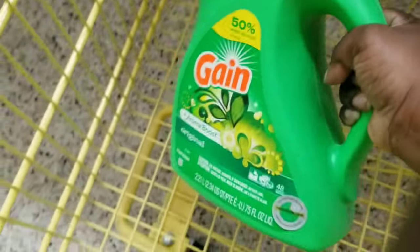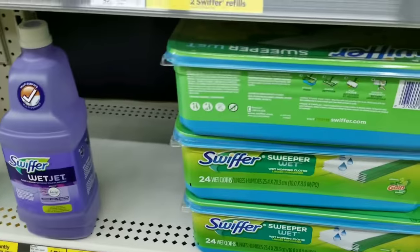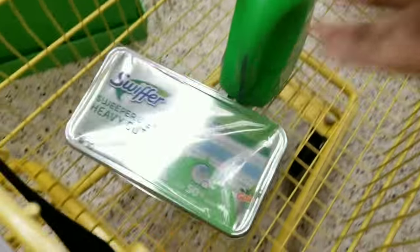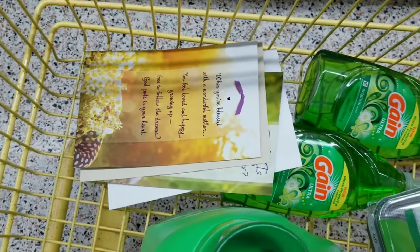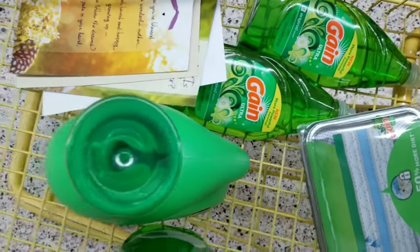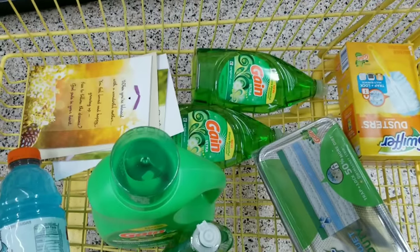So first we're gonna get that. Then we're going to get the Swiffer Duster Starter Kit, grab that one. Then we're gonna get the Swiffer refill right here. We're gonna get three of the Game dish liquid — all original scents. Then I got two of the dollar Mother's Day cards; you've got to get the Mother's Day one. And now I'm going to get one of these Gatorades.